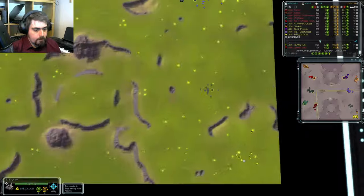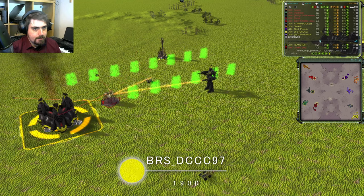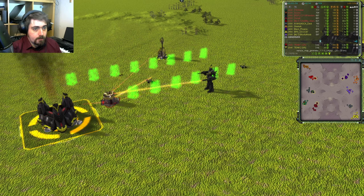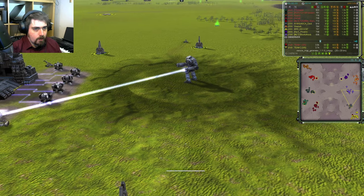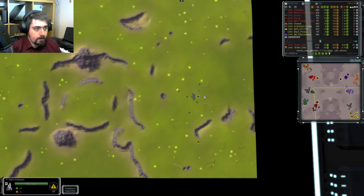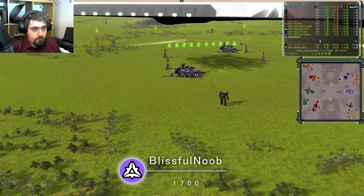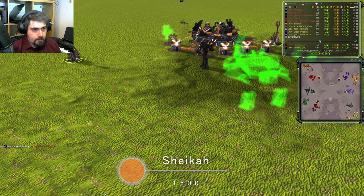And the Eastern team. In the corner position for the Eastern team, we have their highest rated player, BRS DCCC97. That's a mouthful, isn't it? I'm going to call him BRS. He is 1900 rated, he is Cybran, and he is in yellow. Next to him, we have Ayahuasca Dest. He's 1300 rated, playing UEF in grey. In their central position, we have Blissful Noob, who is 1700 rated, playing Cybran in mauve. In their air position, this is Shaker, who is 1500 rated, he is playing Cybran in orange.